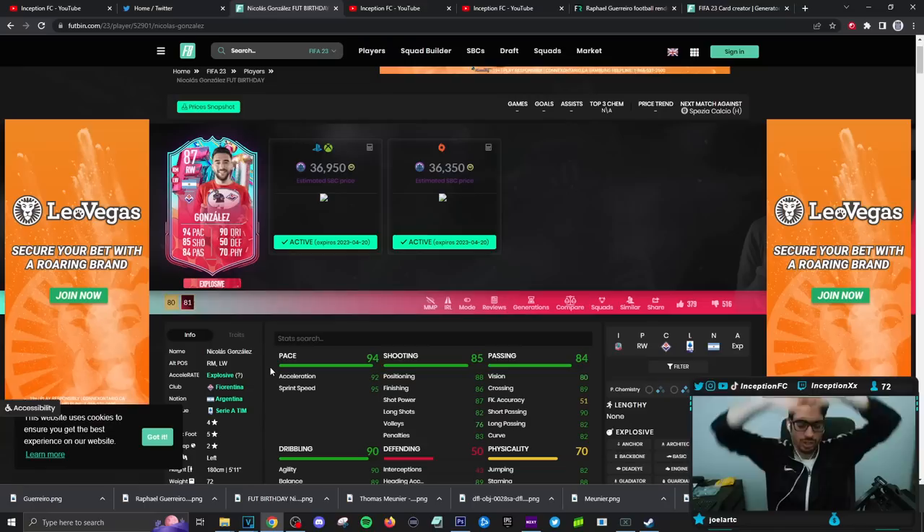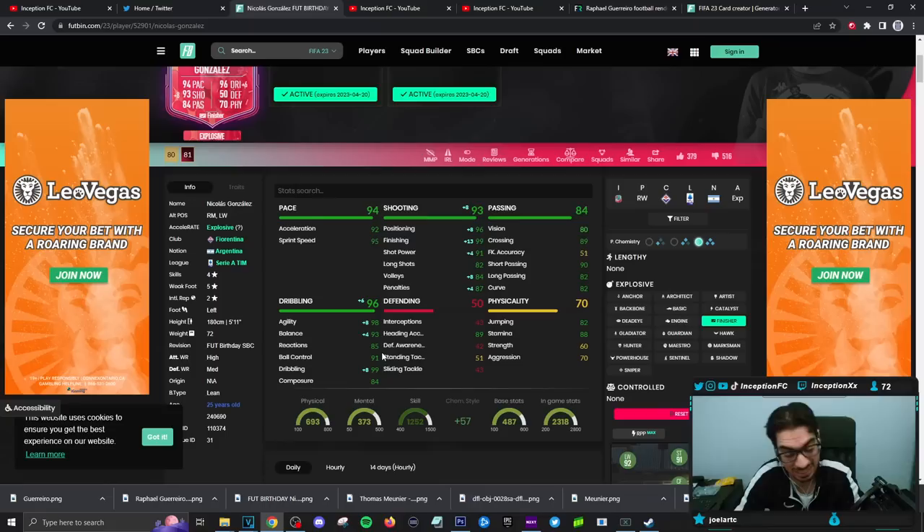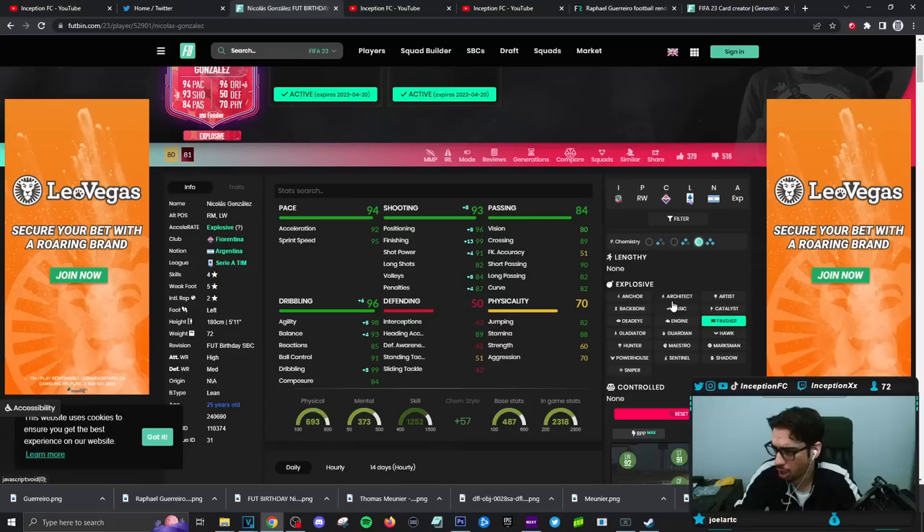Final verdict on the new Nico Gonzalez card. We tried him on both the hunter and finisher chemistry styles to see whether or not we could change the dribbling capabilities of the card. Even on a finisher, his dribbling still feels a little off from time to time — maybe it's base card stats or base capabilities. 84 for composure. Hunter or finisher didn't really make too much of a difference. He's obviously a left-footed player, and on a hunter chemistry style, that's the way this card is going to be the most usable.